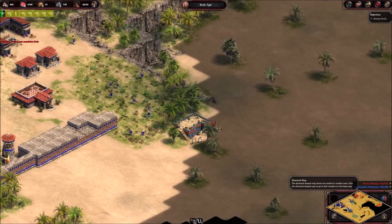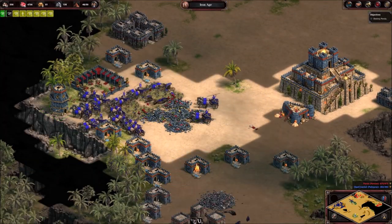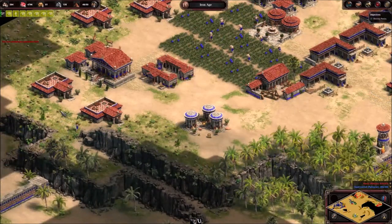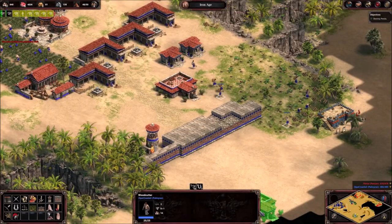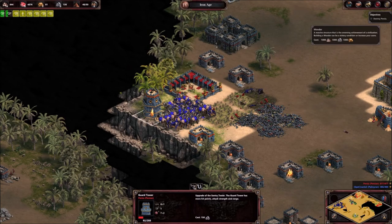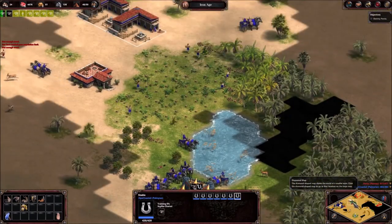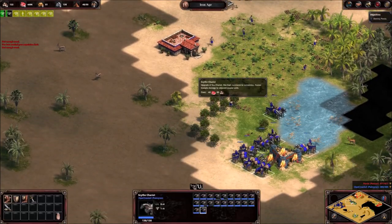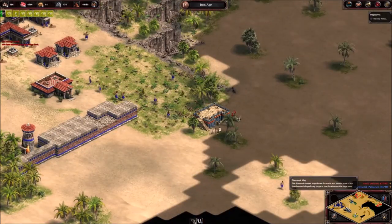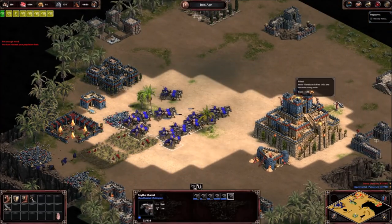We're running out of gold, building archers — I wouldn't bet on it. I wonder if we can send some guys down here, like three or so. We want some more units. More of those — oh God, that's a lot.